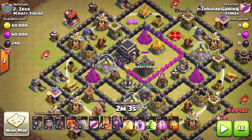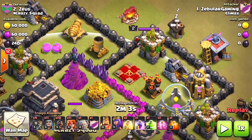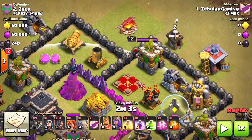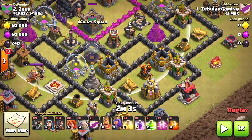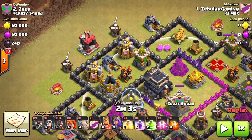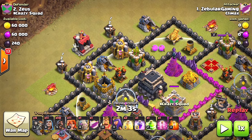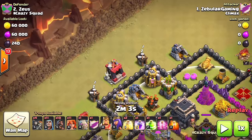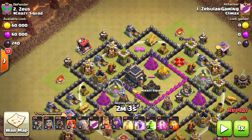As you can see, if I drop any Hogs on the 2 o'clock side, I'm not gonna lure the Clan Castle troops. If I drop on the bottom, I won't lure any either. But if I drop on the top left, I might be able to lure them because there are no defenses outside. So what I'm gonna do is drop one Hog to lure the Clan Castle troops and then move them.